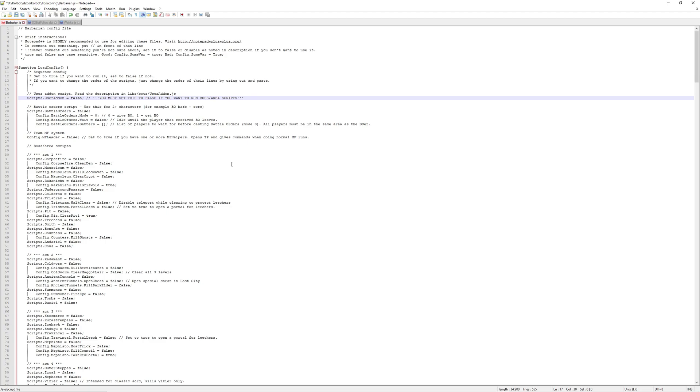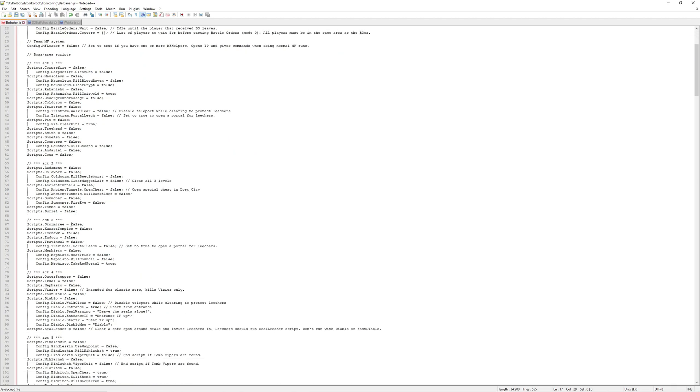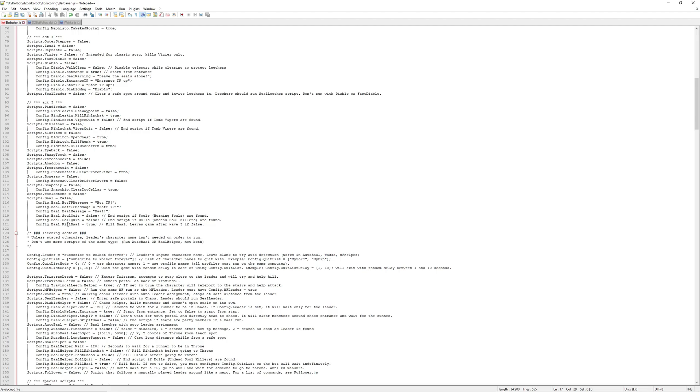When we're in the character configuration file for our new leecher, go down to line 17 and change it to false. That's always the first step of anything we do with our character configuration files, so don't forget that one. It's a common mistake — I myself have even made that mistake.